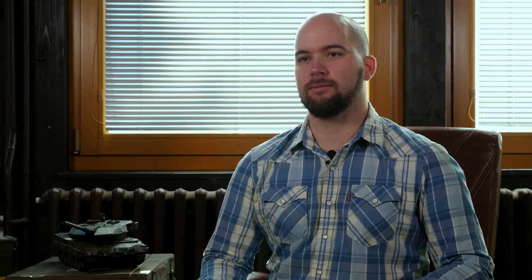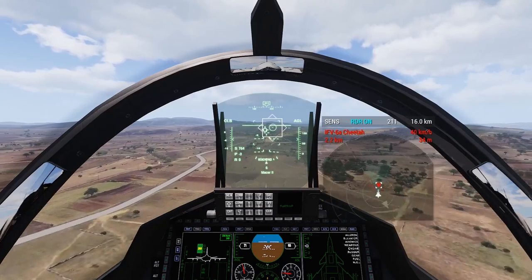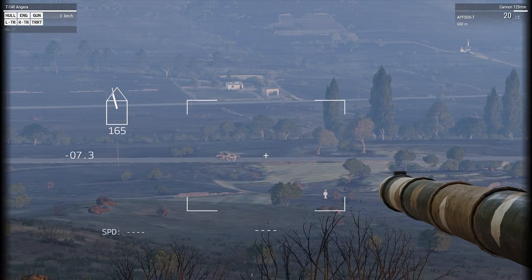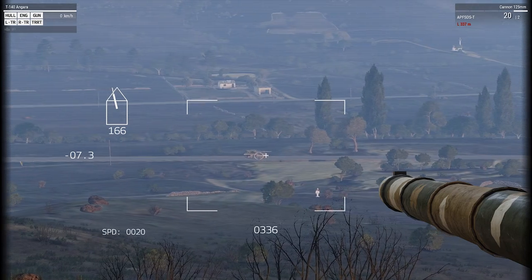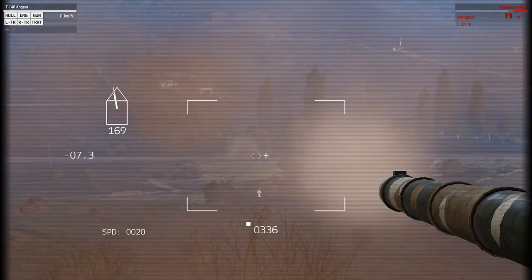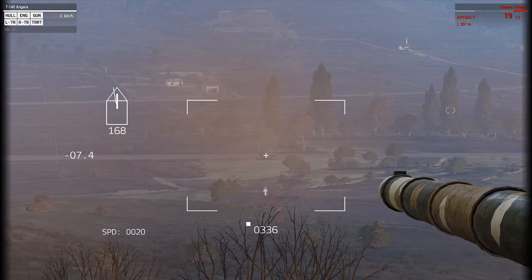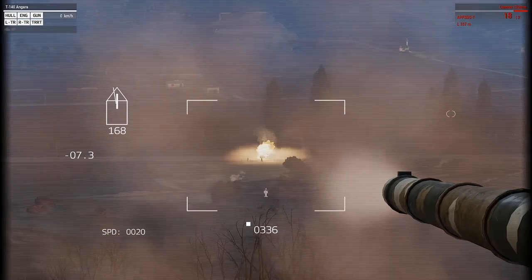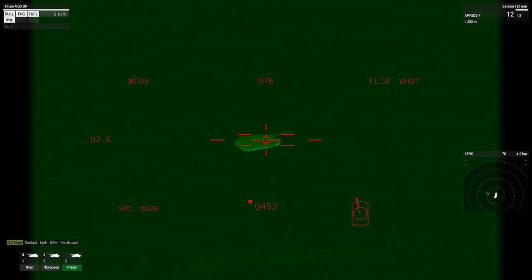Tanks are some of the most advanced war machines on the battlefield. For this reason, our dev team added a couple of new targeting features. One of these features was already added as part of the Jets DLC — it's called Fire Control System, or FCS. This technology significantly increases your chances of a first round hit. With one click, the system will measure the range and speed of your target and adjust your weapon's zeroing and calculate the lead. It can be used for targets that are either static or moving in a predictable pattern.